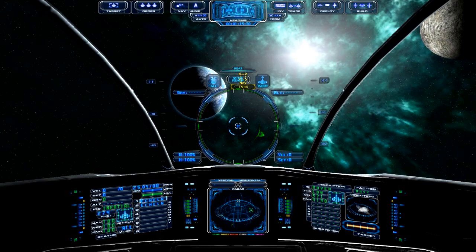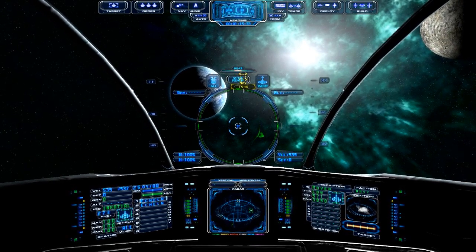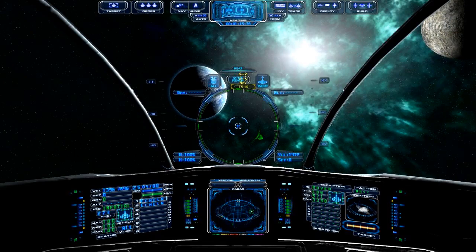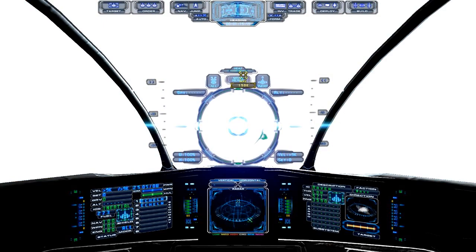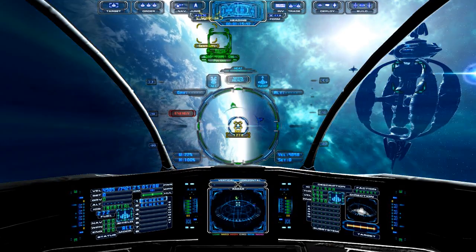We're going to be in inertial flight mode. We're going to give ourselves a little bit of speed — not too much, just enough to be moving — and then we're going to hit jump. That's F2, not F1. Now we jump, and we're going to end up right here in the vicinity of the space station.